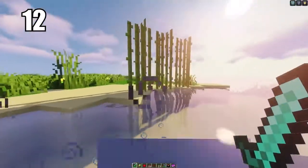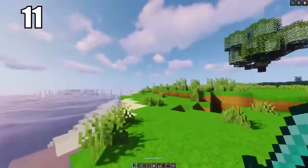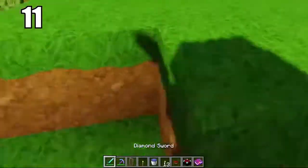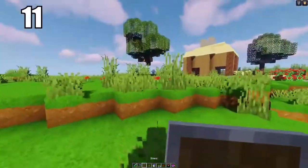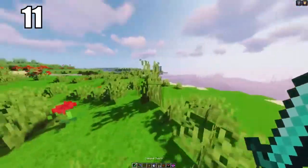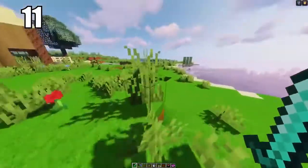Tip number 12: if you're going to grow sugar cane, grow it on sand — people claim this is the best and fastest way to grow it. Sugar is not only an important ingredient in making cakes but also great for trading with villagers, as that's often what they want. Having a block of sand in contact with water near your house or farms is probably the easiest way to go about it. Number 11 is keeping your hotbar organized — keep your sword in the first slot, pickaxe or bow in second, shield in third, torch in fourth, water bucket in fifth, and food in sixth.